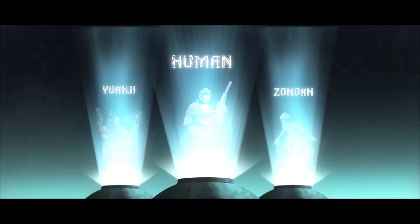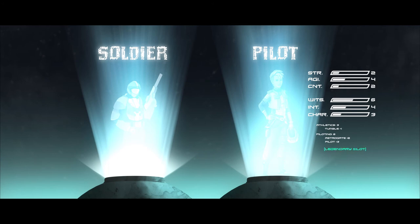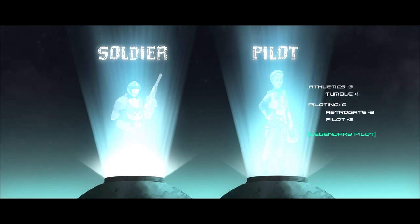Players start by building a character, selecting their species and career — such as soldier or pilot — which provides a starting set of attributes and skills, along with a unique career ability. Then, players allocate points to customize their character.